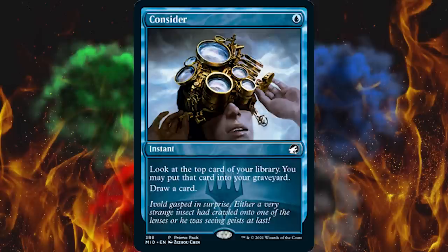I bet this is another Ponder, Brainstorm, Opt-type card — all that stuff that got banned from every format in existence and they keep making the same mistake. All right, opening my eyes: look at the top card of your library, you may put that card in your graveyard, draw a card. Okay, that's honestly not that great — there ain't no Ponder or Brainstorm, but I still don't like it.